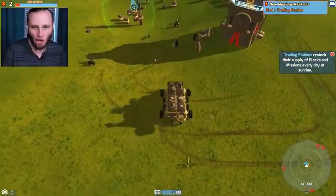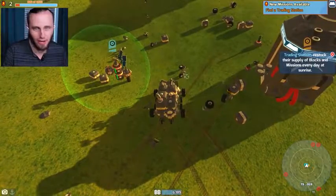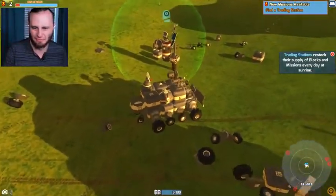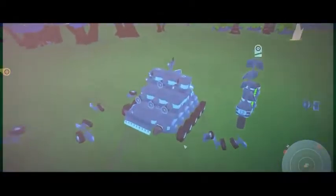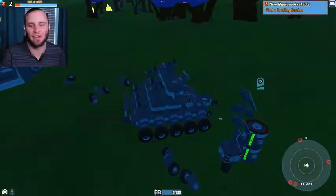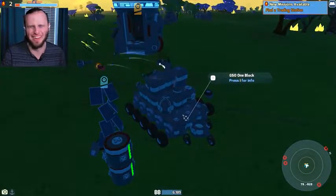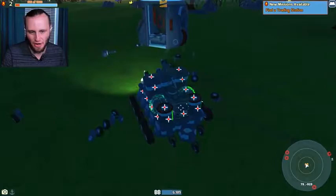So what I'm gonna do now — I have all of these new blocks from that destroyed robot. Let's build ourselves a new robot. Russell, activate the awesome montage building thing! And there she is. Isn't she beautiful — look at all the guns on this thing. You ready? I'm gonna shoot once and just look at the devastation. It's kinda lackluster — let's do this again!